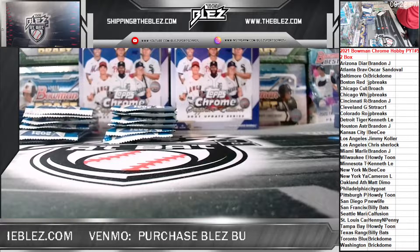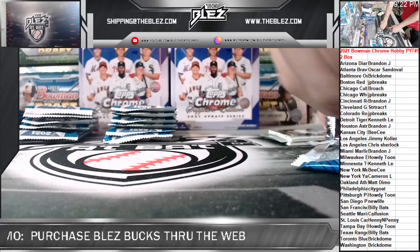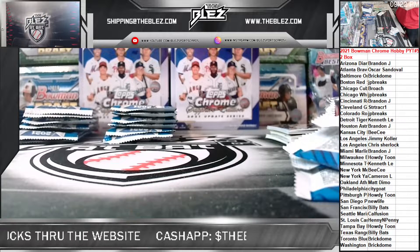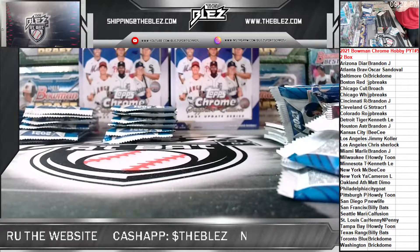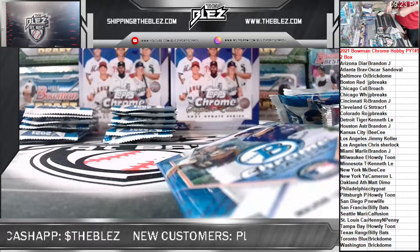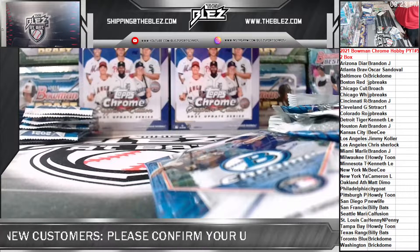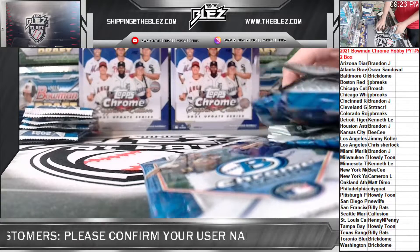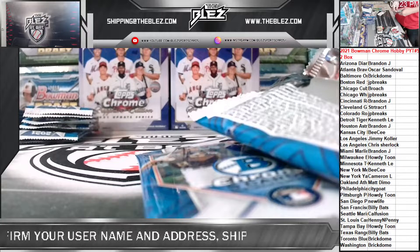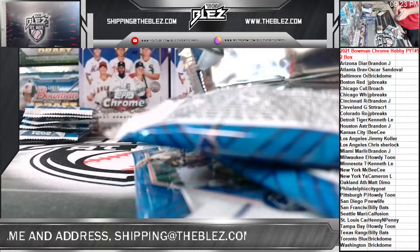I'm going to probably kill the screen once we're done here — we're very close on everything. Then we'll figure out what direction we're going to go. Definitely flashbacks will be up, so start taking those spots. Those always end the night for the most part. We'll get one of these random teams off for the update — Sapphire edition. I heard that was really good. I'm surprised that's not flying, especially at $25 a pop. That's cheap.